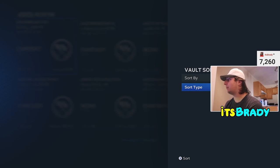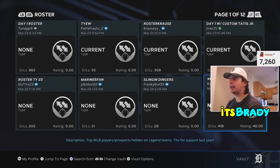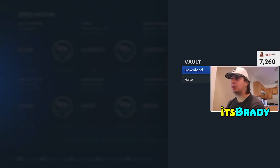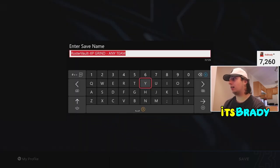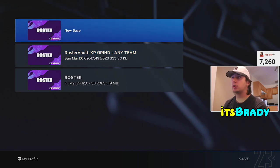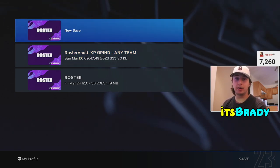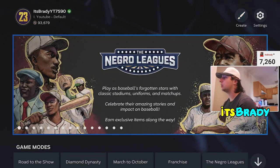All you have to do is press Sort and sort the type by ascending. Once you do that you can see that 'XP Grind by Any Team' is right here. Press on it, press Download, and make sure you press Download there. If you already have it, it'll just show up right there. Press New Save once you've done it and it'll load this roster.